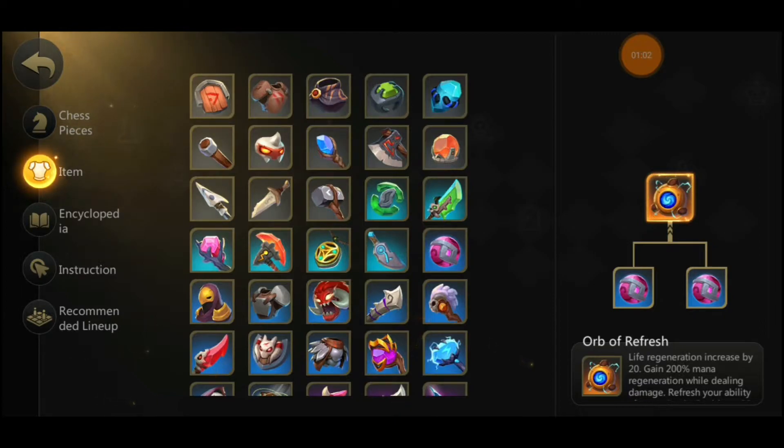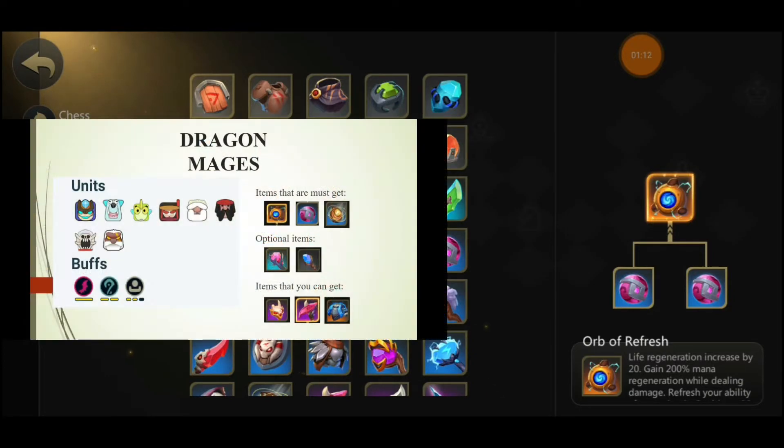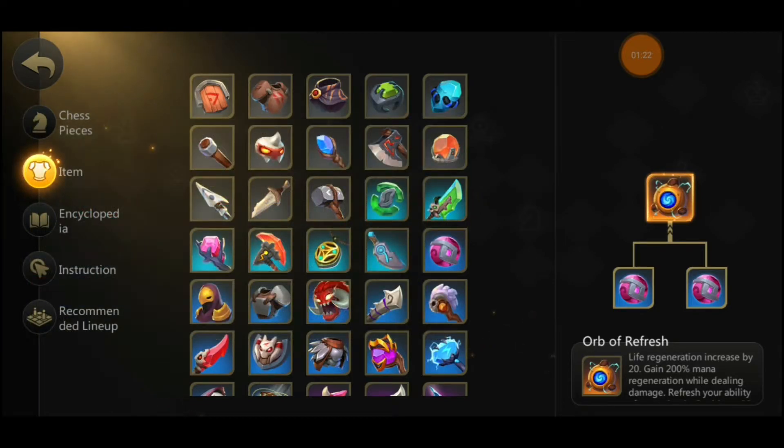I'm going to talk about three comps that are in the meta right now and tell you what items you can go for for each particular comp. Let's start with dragon mages. Dragon mages are relatively strong in this meta, but glacier knights are the strongest comp in my opinion - just because of how easy it is to snowball if you're playing knights and you high roll into them.